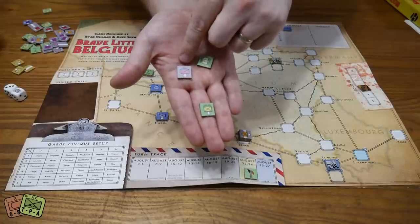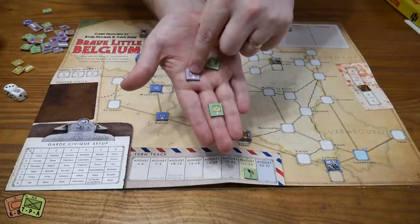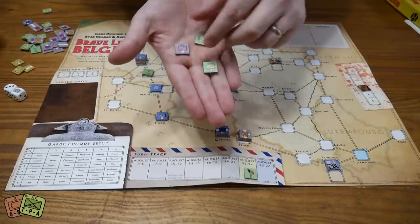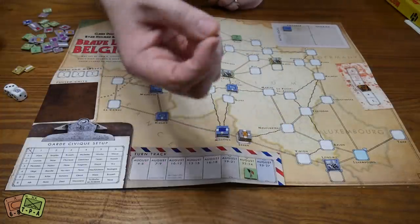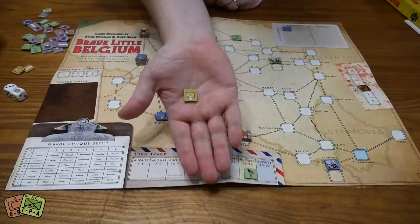Looking at the counters: this is German cavalry — they roll dice and hit on a five. The 14th Brigade hits on a six. The BEF infantry hit on a four. Very simple unit statistics printed right on the counter.